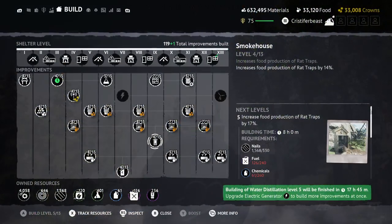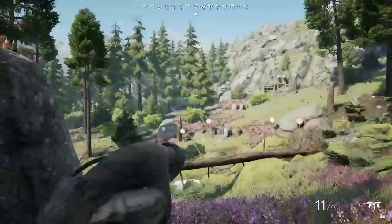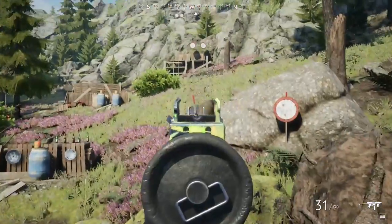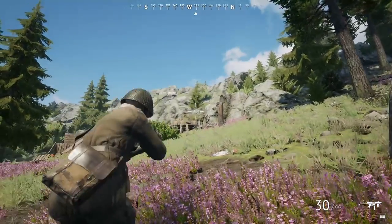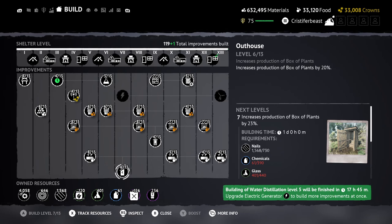Smokehouse also got a major buff, increasing its modifier at max level from 40 to 50. The fuel cost is going to be slightly higher for tier five to compensate, but the nail price is halved with the addition of chemicals. Box of Plants got a buff as well, but not to the same level as Rattraps. However, their prices to craft went up by far more — requiring two times as much wire, six times as much metal parts, and three times as much fertilizer for tier nine. This is likely because Box of Plants has higher capacity and can be left for multiple days, unlike Rattraps. Outhouses received a very similar buff and price change to the Smokehouse.